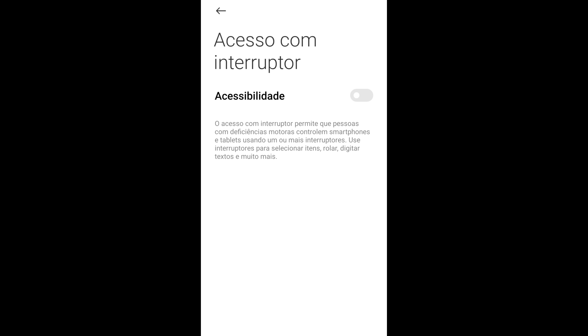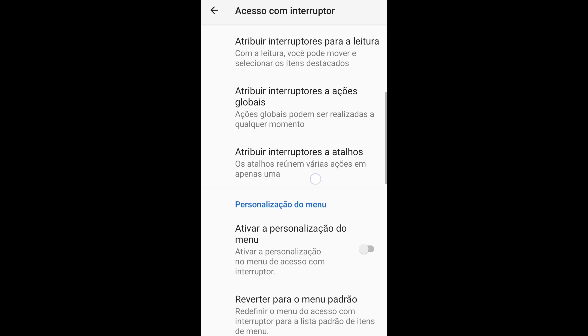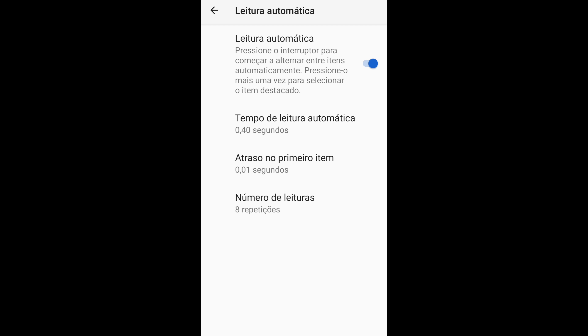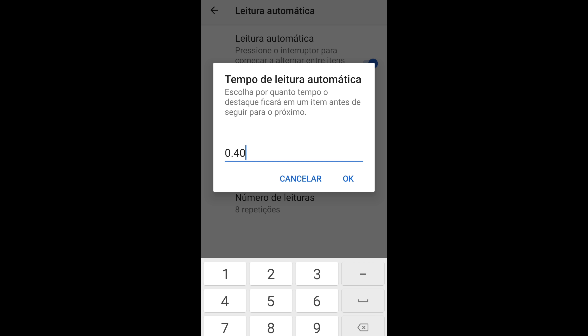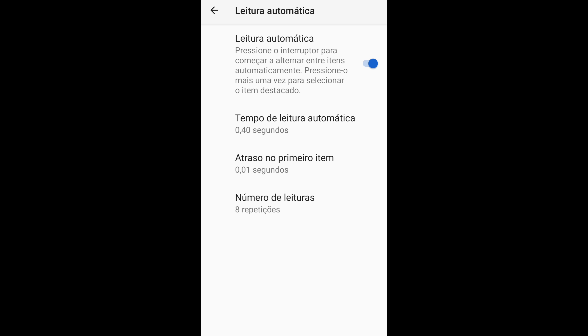Não precisa ativar porque se ativar às vezes fica bugando a tela do celular aparecendo linhas. Então vamos só fazer igual ao TalkBack — vindo nas configurações do acesso com interruptor para deixar a sensibilidade mais lisa possível. Abrindo o acesso com interruptor, vamos para 'Personalizar a leitura' → 'Leitura automática'. Para configurar a leitura automática, ela precisa estar ativada — azulzinha. Ativa ela para ter acesso às três configurações de baixo. Tempo de leitura: colocamos em 0.40. Deu ok, ficou salvo. Atraso no primeiro item: colocamos em 0.01. Número de leituras: oito repetições. Deu ok.